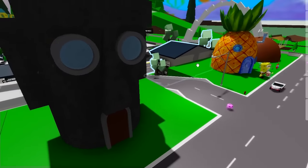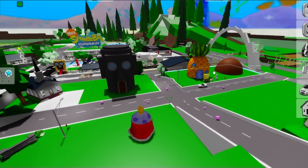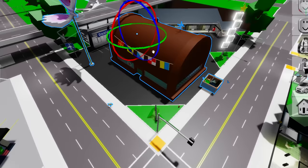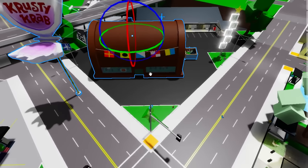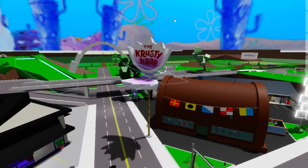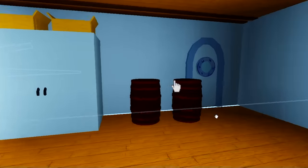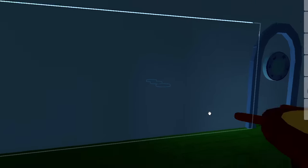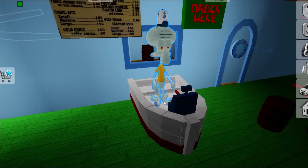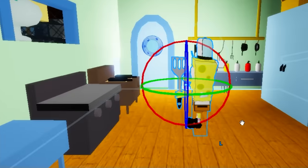Squidward may be a party pooper and get mad at the guys, but deep down you know they're friends. I think I'll get rid of the diner — in its place, we'll be getting the Krusty Krab. This is for sure one of the most important buildings we gotta add, and it even comes with its own sign. Look at the inside — it looks just like it! We can even see the other rooms inside. We should put Squidward right here as the cashier, and get SpongeBob to work the grill. Keep up the good work, Bob.